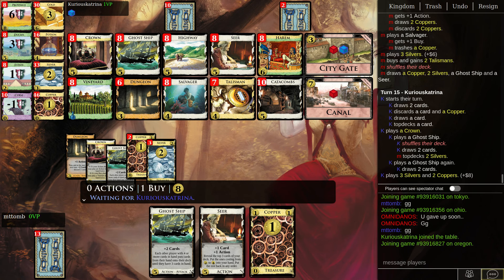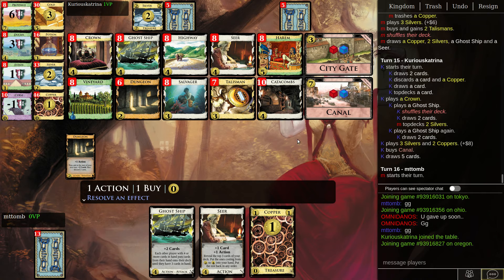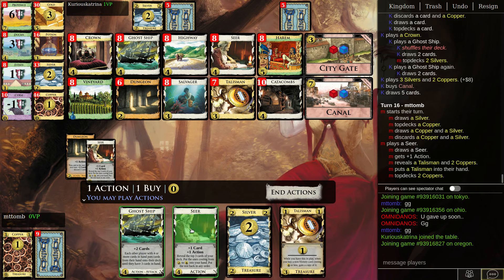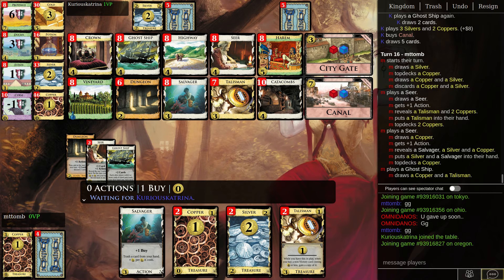I should get some Crowns now. There's an eight — I think it's too early for a Province though. No Salvager play. I forgot I have the Dungeon. Oh, that didn't help the Seer. Oh, there's one Talisman. If I Salvager — three, four, five, six, seven — that's not enough. So I'll just Ghost Ship. Oh I got another Talisman, beauty!